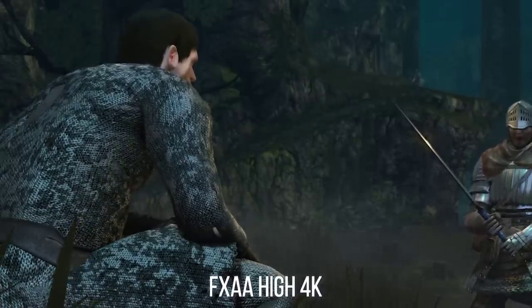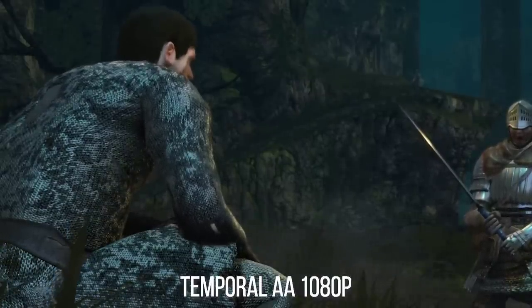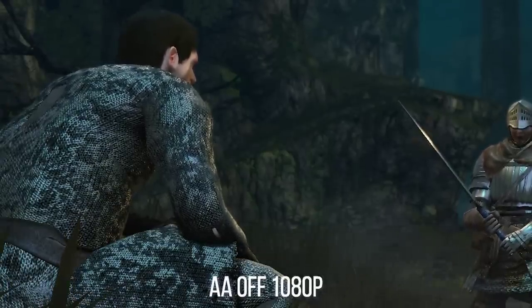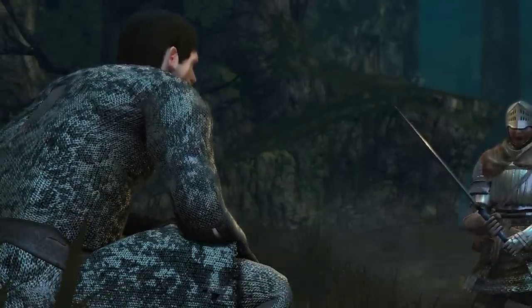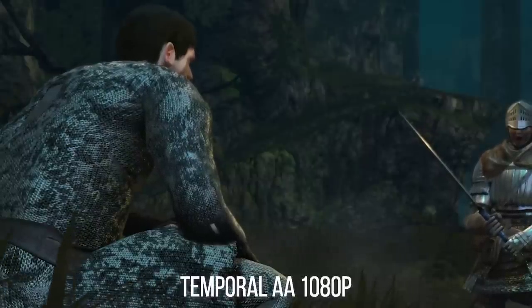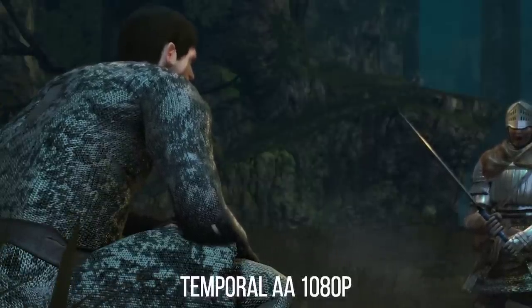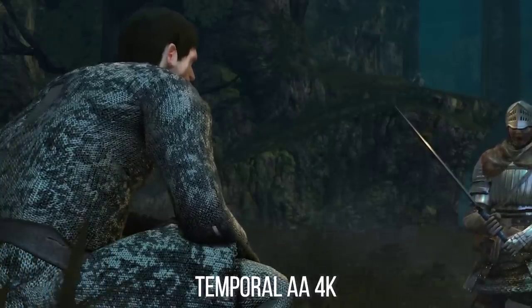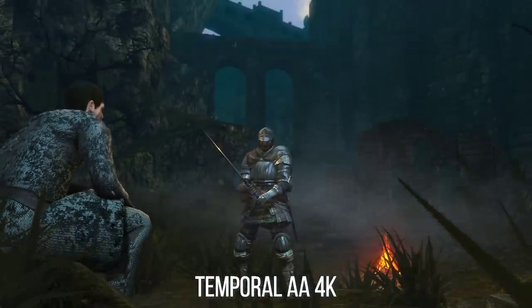Temporal AA is a tiny bit soft, like all accumulation temporal AA tends to be, but you can easily combine it with an out-of-program sharpening filter to your liking, like found in Reshade. When combined with Nvidia's downsampling with Gaussian smoothing set to 0%, the image looks stupendously clean and rather sharp.